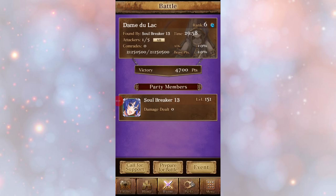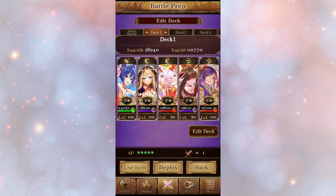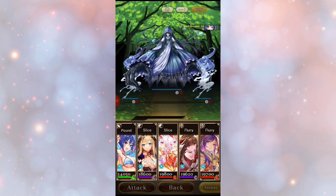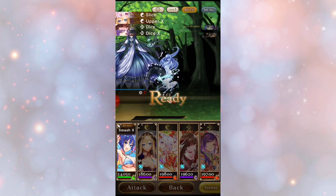Let's do a rank 6 — what do we find? We found a normal one, so prepare for battle. This is my team that I use. I'm not gonna say I'll win but I can try.